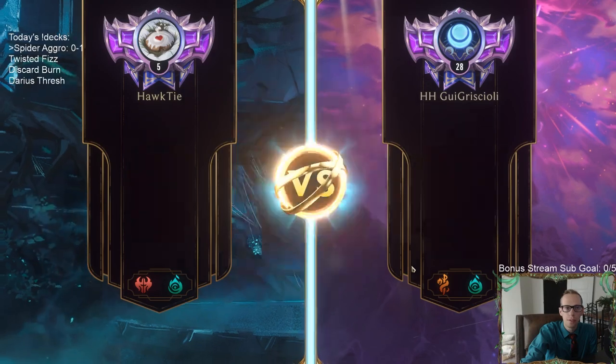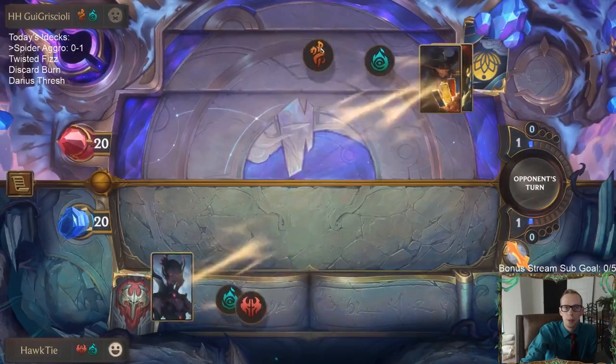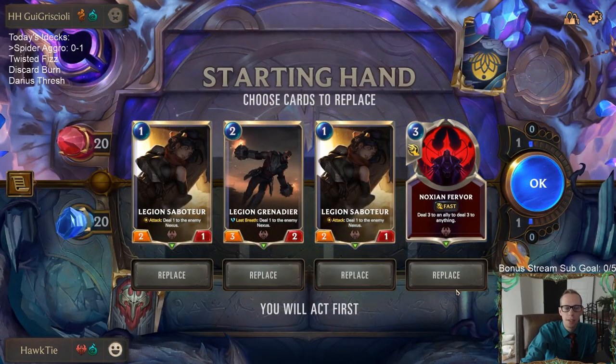Ooh, this is kind of bad. Bilgewater with Shadow Isles - it's usually designed to beat aggro. This should just be a deck with a bunch of Powder Kegs and Withering Whales and all that kind of stuff. This looks like our worst possible matchup.